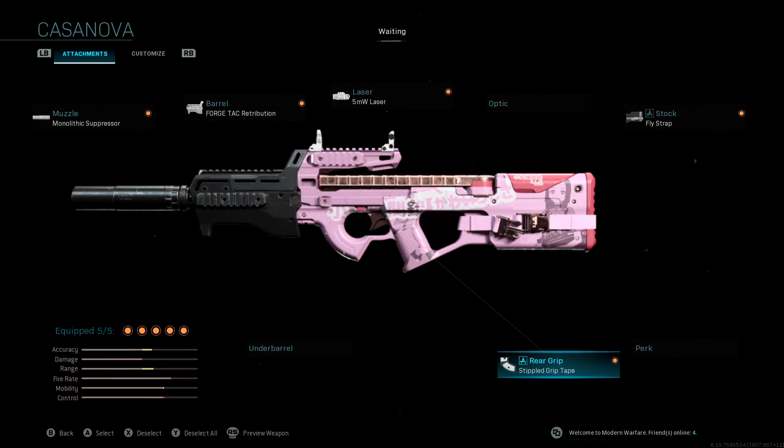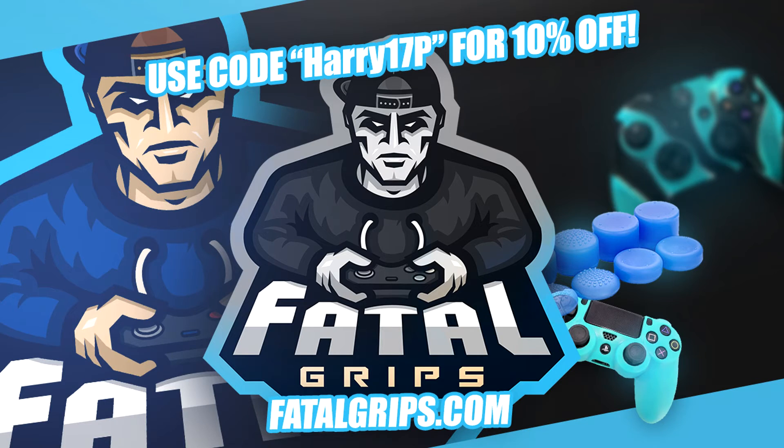Know why I've picked the attachments and get straight into gameplay with it. If you are new around here, please do smash that subscribe button. Leave a like on the video if you like the class and enjoy it. Also guys, check out Fatal Grips — the link will be top of the description. They make the best controller grips and you can use my code Harry17P for 10% off. Their products are nice and cheap and really good quality for the price. That's going to be the end of the video — I'll catch you all in the next one. Peace.